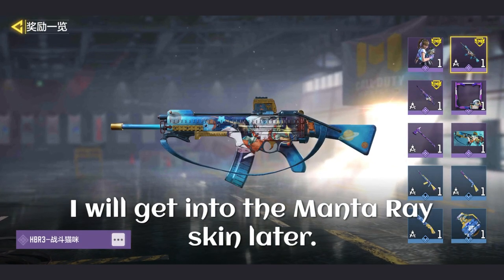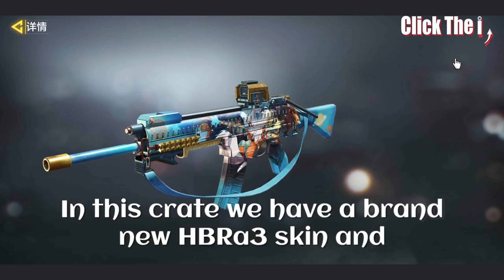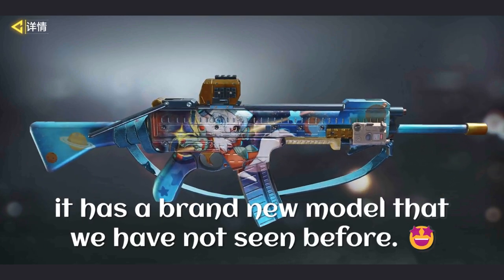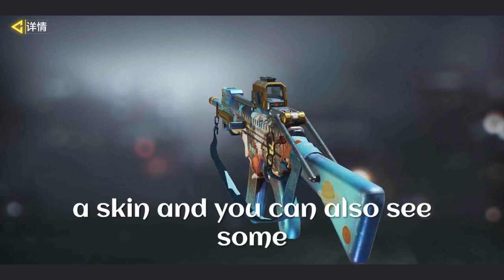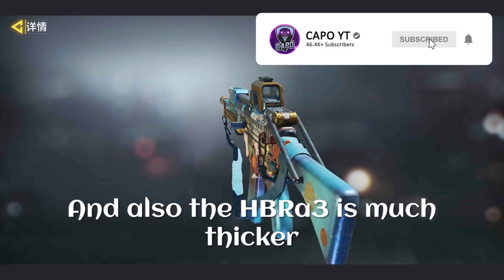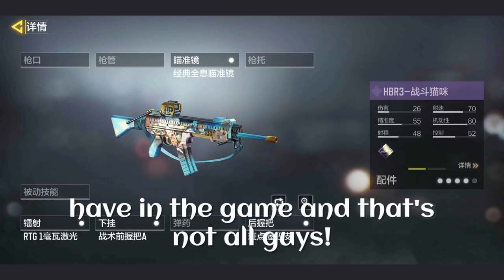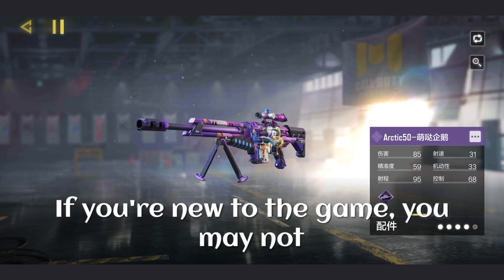First, let me show you the guns in this crate. We have a brand new HBR A3 skin with a brand new model we have not seen before. It has a holographic side which also has a skin, and you can see some metal bars near the stock of the gun. The HBR A3 is also much thicker than the normal HBR A3 we have in the game.